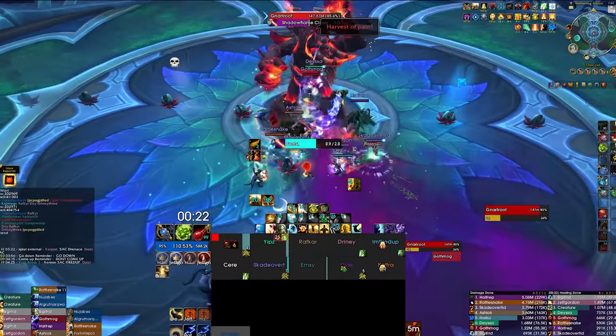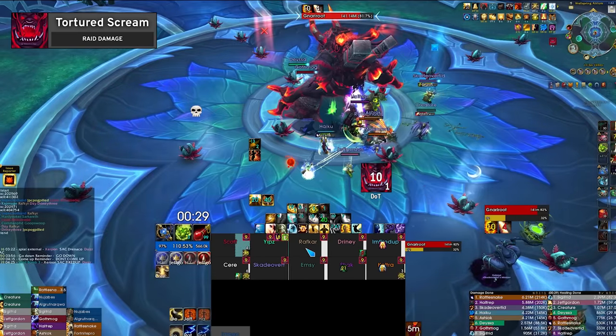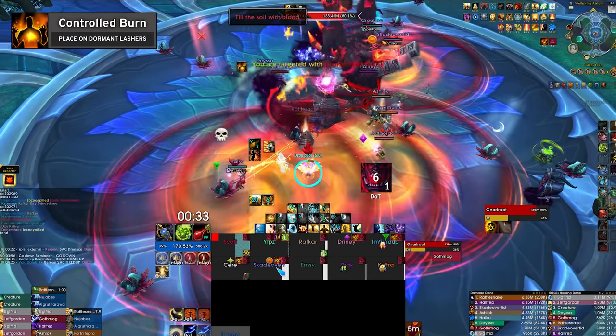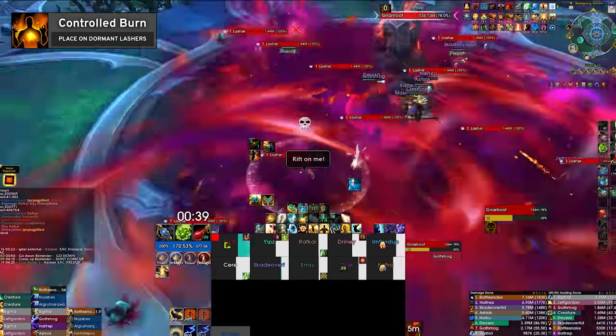When it comes to healing in the main phase, the boss deals raid damage periodically with a spell named Tortured Scream, which has an initial hit and a damage over time component. It's also worth mentioning that Controlled Burn ticks for 150k every second for the duration of the 6 second debuff. These players should be prioritized for targeted healing.